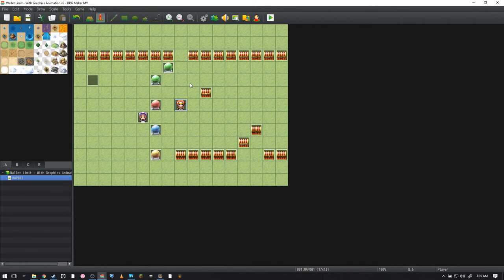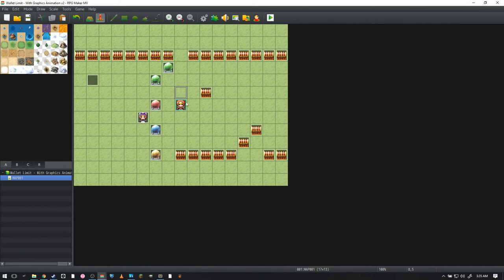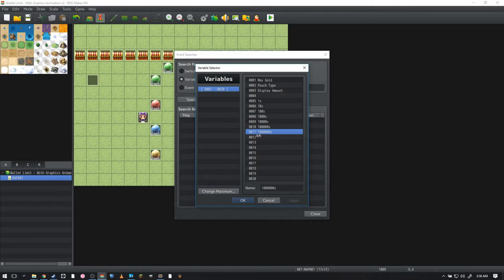Now, if you're staying to watch how I did the animation, you'll need to know that I've added a few more variables — specifically a display amount variable — and I'm using variables 5 through 11 for the ones place, tens place, hundreds place, up to the millions place. Picture indexes 5 through 11 match those variables, so picture index 11 is the one-millions decimal place picture.